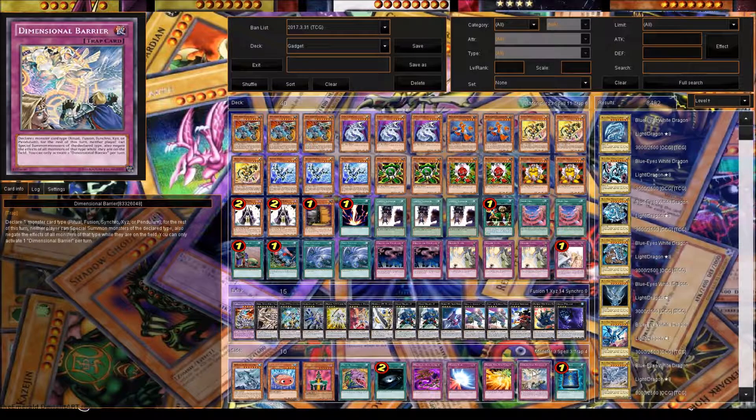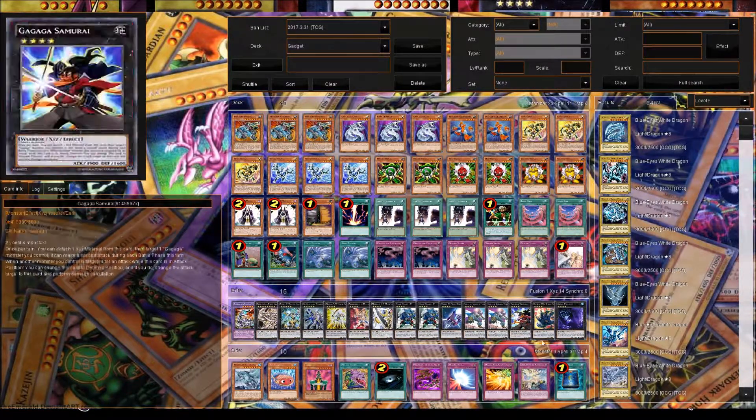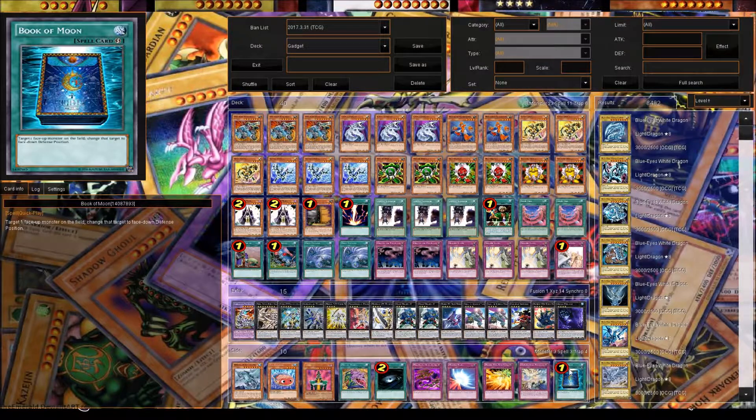Dimensional Barrier is also very broken because it stops XYZ, Synchros, Fusions, and all that in case there are effects. And last is Book of Moon — it's good too because it's a spell you can use for Summoner Monk, and if your opponent has two monsters trying to make an XYZ or Synchro play, you just Book of Moon one and put it face down so they can't XYZ or Synchro.